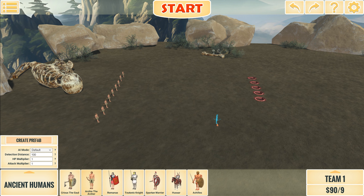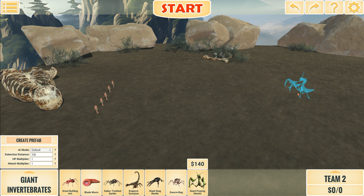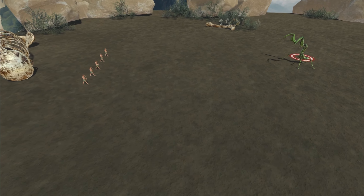The next fight on the list is five archers versus a mantis — that is 140 points versus 50 points. Actually, I'm going to put it a little further back just so they have some space. I don't think the archers win on that one. I might be wrong though — I'm often wrong.